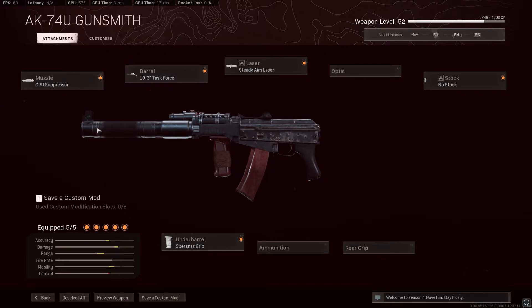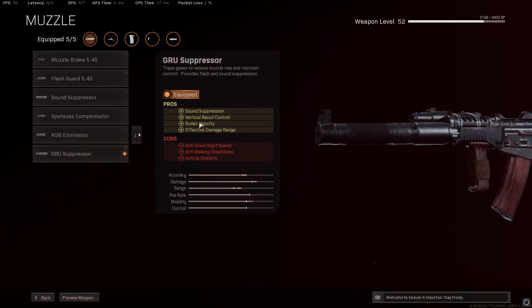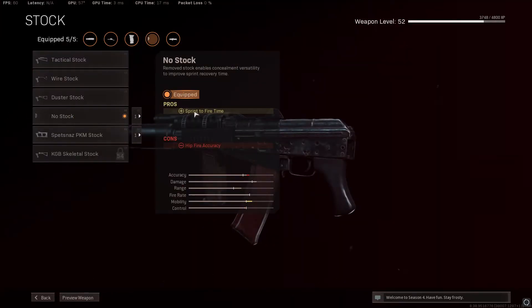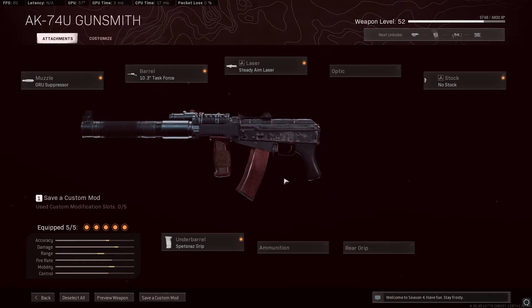Anyway, for the 74u: for the muzzle we use the GRU Suppressor for vertical recoil control, bullet velocity, and effective damage range. We use the Nose Stock for sprint-to-fire time and mobility. The stat bar is actually lying to you — it actually goes up to about here, so it's a lot better than it says it is.